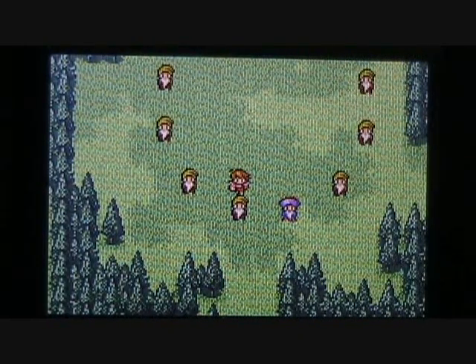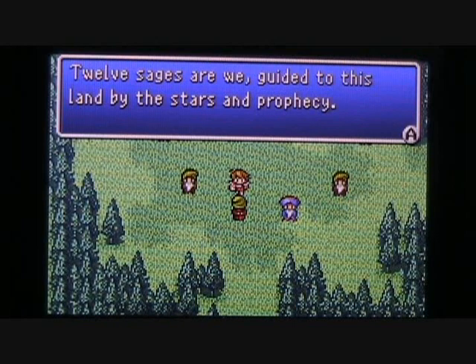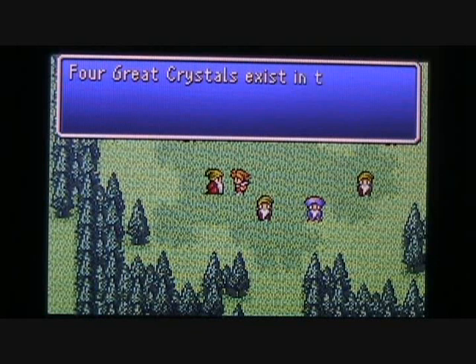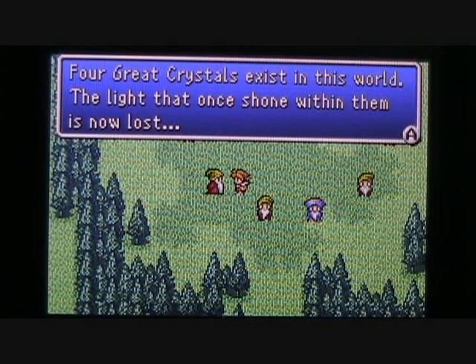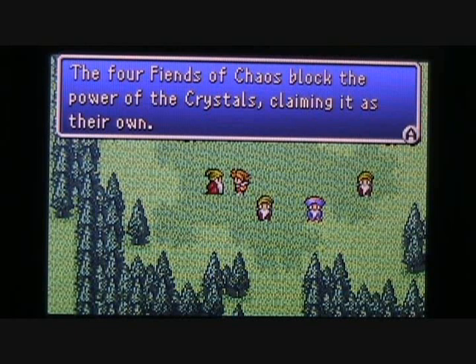We've got a circle of wise men here, so let's talk to them. This elder says, 'Twelve sages are we, guided to this land by the stars and prophecy.' We have found the twelve sages. Another old man says, 'Four great crystals exist in this world — the light that once shone within them is now lost.' Well, that's not completely true anymore because the Earth Crystal now has its light back. Another sage says, 'The four fiends of chaos block the power of the crystals, claiming it as their own.' Sounds like there are three more fiends waiting in the wings for the Light Warriors.